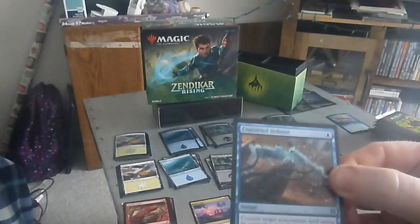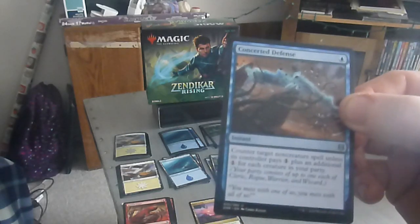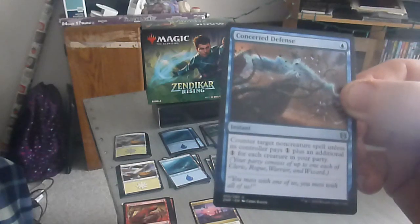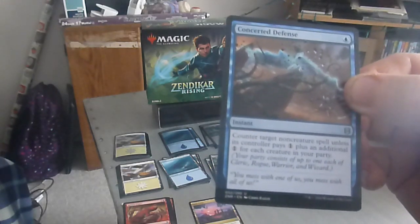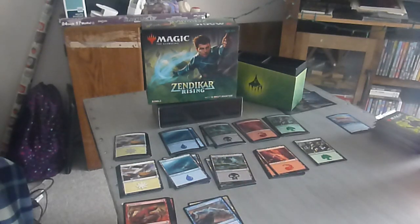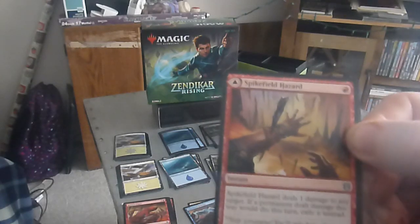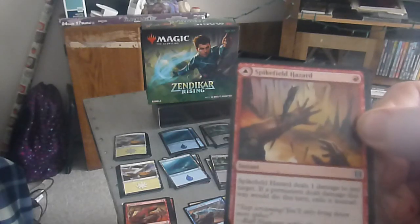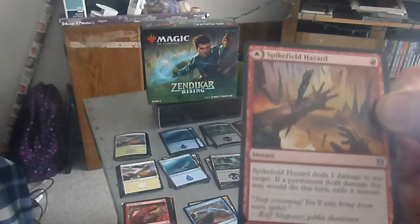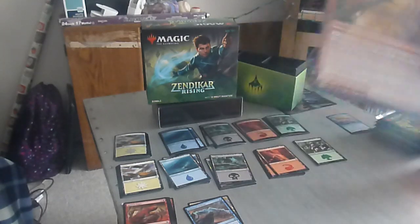Next up we have Concerted Defense — a one drop blue instant. Counter target non-creature spell unless its controller pays one, plus an additional one colorless for each creature in your party. So it's kind of going along as a D&D party, per se. Next up we have Spike Field Hazard — a one drop instant. Spike Field Hazard deals one damage to any target. If a permanent that would die this turn, exile it instead.